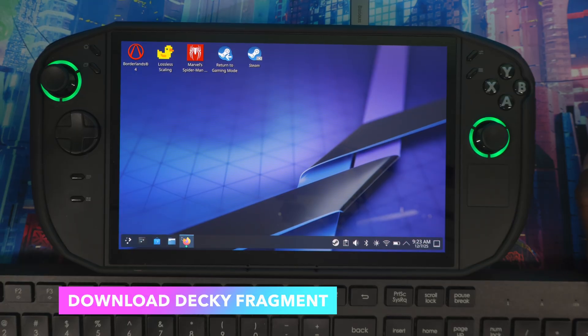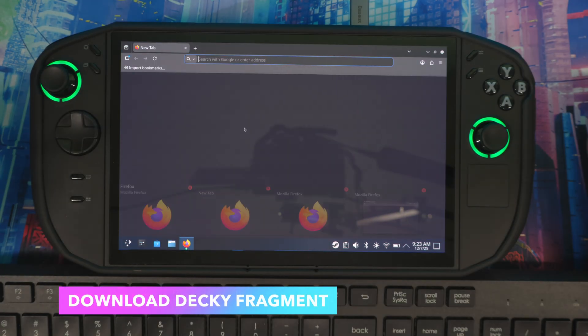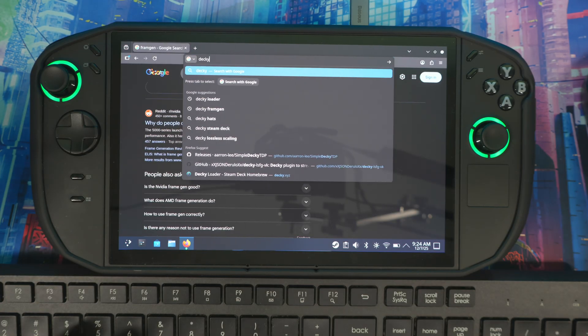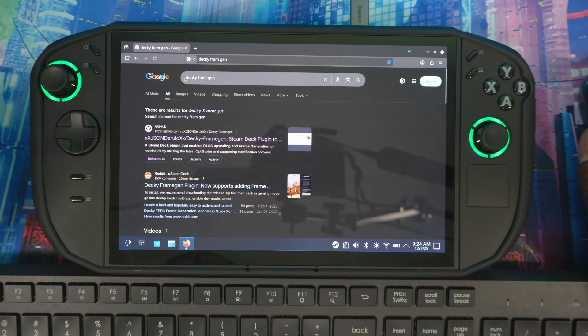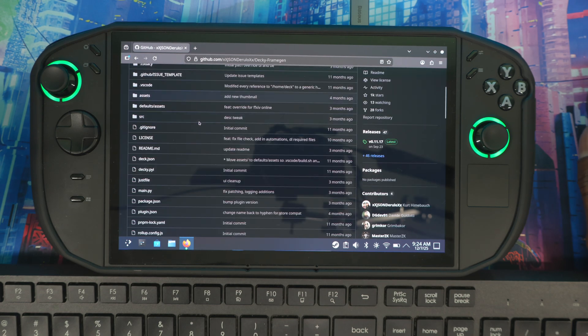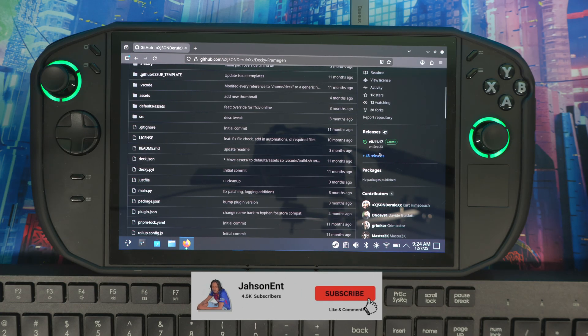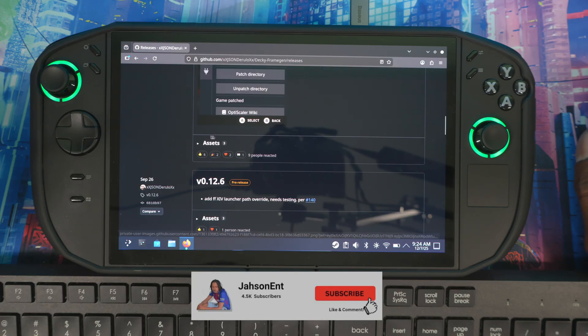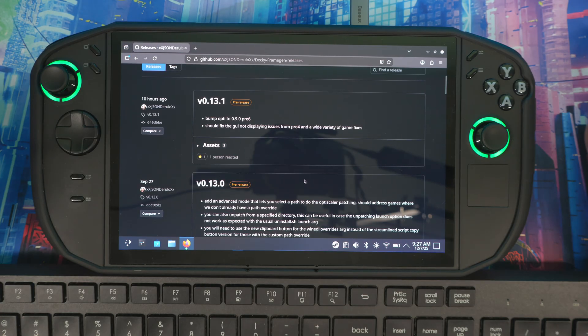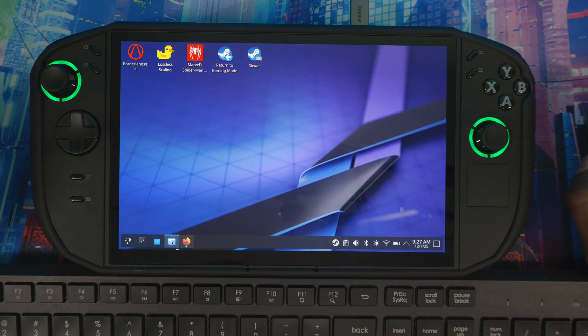After that, we need to download Decky Frame Gen. Open your browser again and type 'Decky Frame Gen' — it should be the first result. Click on it, then on the right side go to Releases, click Assets, and download the zip file. Once that's done you can exit out of the browser and confirm it's downloaded.